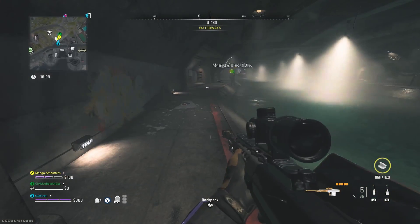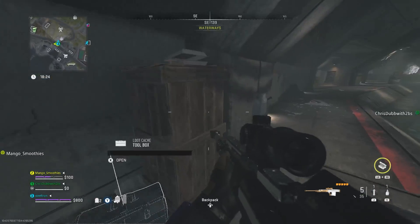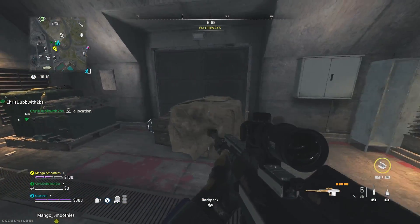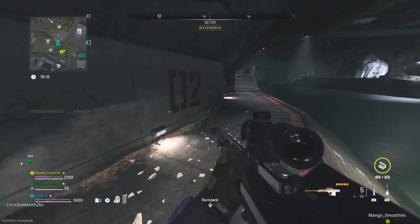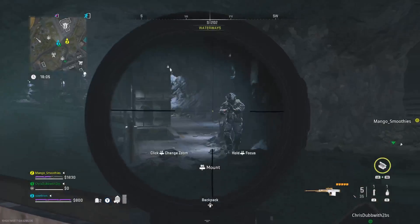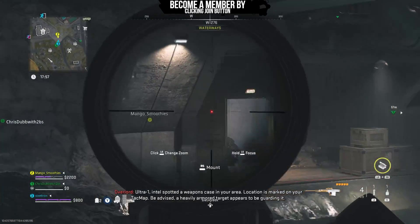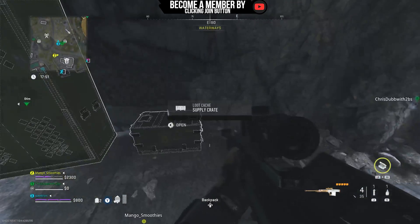The first switch is right here — we're starting from the north section of the map and working our way down. The first one is on the left side. The best thing to do is just stick along the wall. I'm going to play through the whole video so you can see where the switches are located. The second one is located right across, inside that room — right inside that room is the second switch.